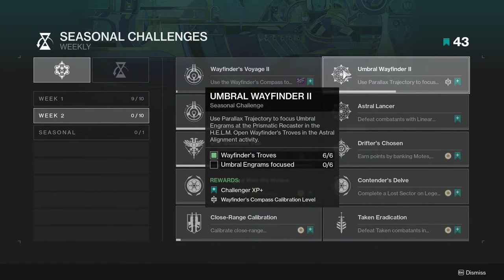Umbral Wayfinder 2: use Parallax Trajectory to focus Umbral Engrams at the Prismatic Recaster in the Helm, and open Wayfinder Troves in the Astral Alignment activity. Just keep doing the game how you usually do. Parallax Trajectory is the currency you get after completing activities and whatnot, so just keep doing that.